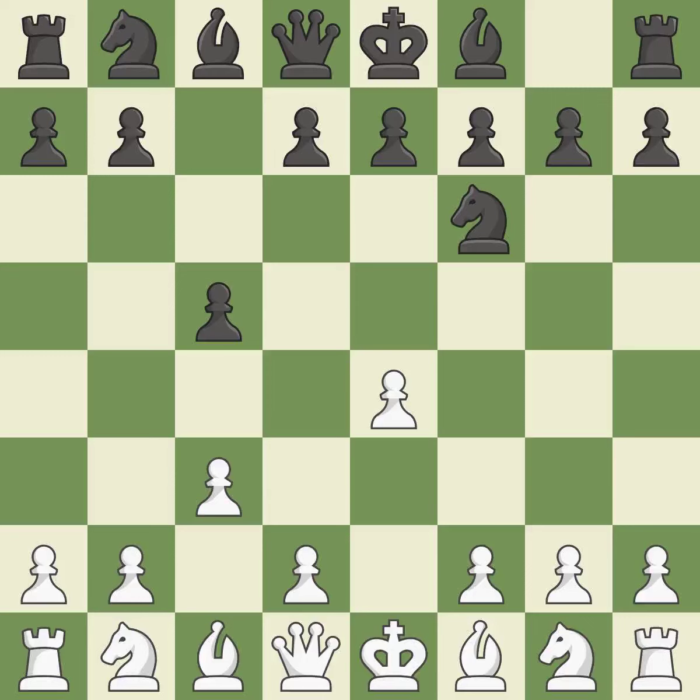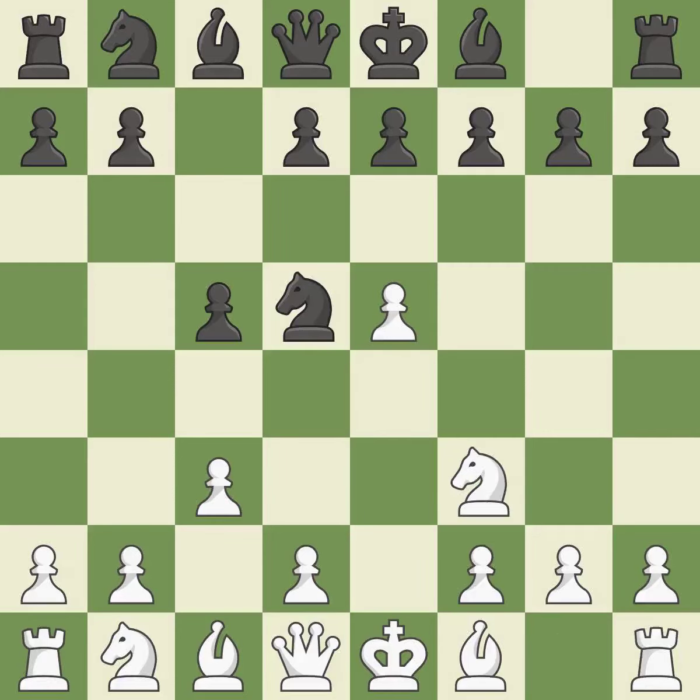Nf6 advances the knight, holds the d5 square, and engages in an attack on the exposed e4 pawn. After e5 takes up space in the center, the knight on f6 is quickly attacked. Nd5 moves the attacked knight to the center. Nf3 develops the knight toward the center, supports the e5 pawn, and controls the d4 square.